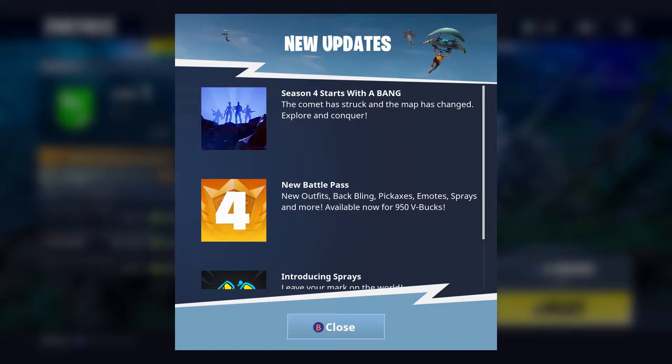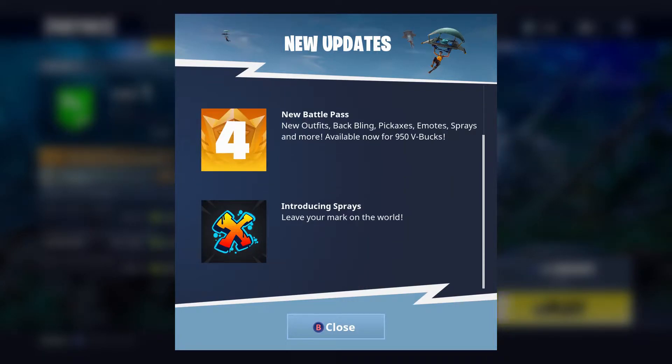When you first log in you're going to check out the new updates, and it's going to start by saying 'Season 4 starts with a big bang — the comet has struck and the map has changed, explore and conquer.' Also it says a new battle pass with new outfits, back blings, pickaxes, emotes, sprays and more, now available for 950 V-Bucks. Introducing sprays — leave your mark on the world. That's brand new.